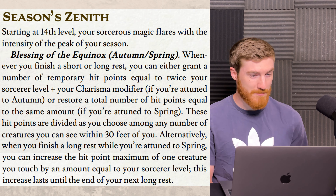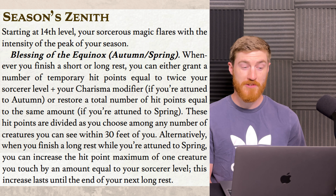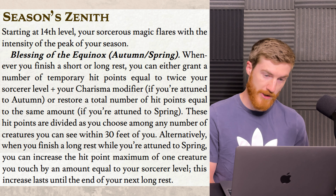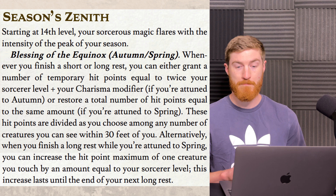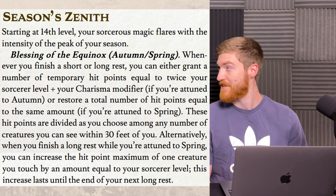At level 14 we get Seasons Zenith, with two options based on solstice and equinox. The Blessing of the Equinox covers autumn and spring: whenever you finish a short or long rest, you can either grant a number of temp HP equal to twice your sorcerer level plus your Charisma modifier if attuned to autumn, or restore a total number of hit points equal to the same amount if attuned to spring. These hit points are divided as you choose among any number of creatures you can see within 30 feet of you. Alternatively, when you finish a long rest while attuned to spring, you can increase one creature's hit point maximum by an amount equal to your sorcerer level until the end of your next long rest.